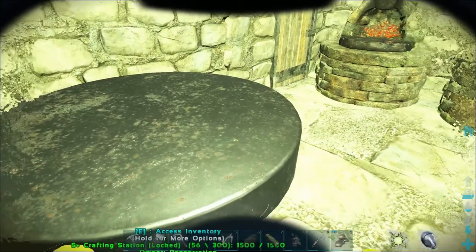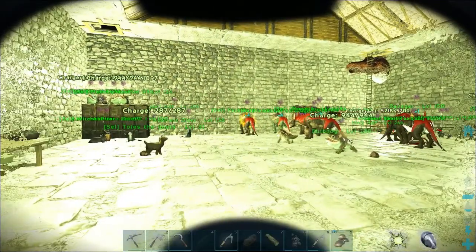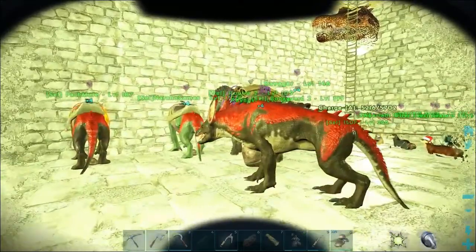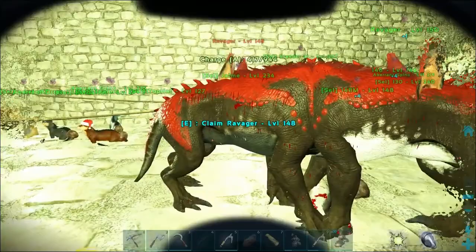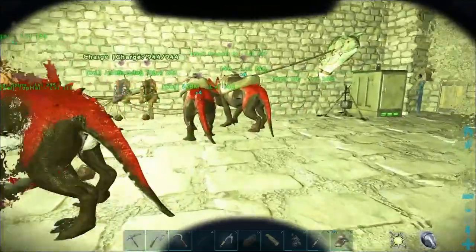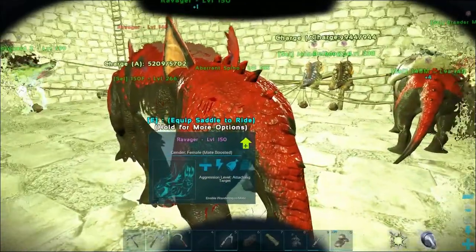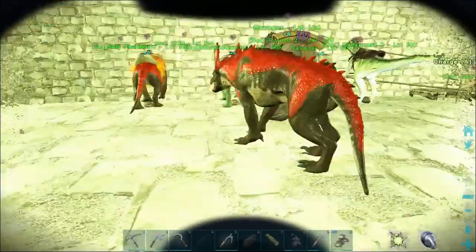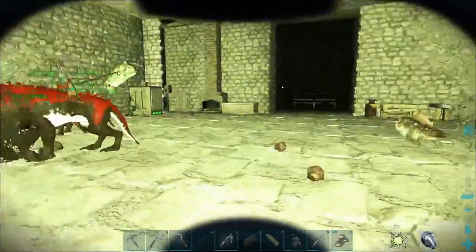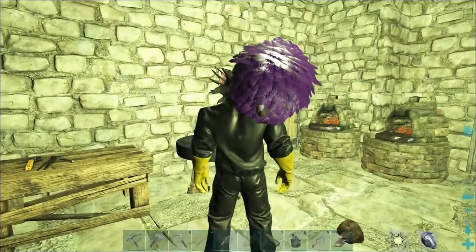I'm going to have to farm those trilobites pretty hard for black pearls starting soon. I'll finish crafting up some electric stuff, gather the pack. I've picked up another breeder Ravager - I still can't get a high level male though. Actually, I think we need a high level female. This one got a stamina mutation, which was pretty cool.